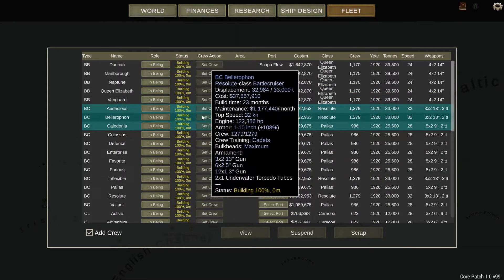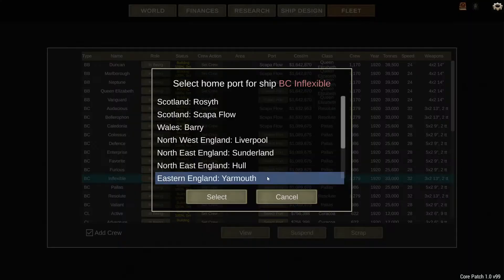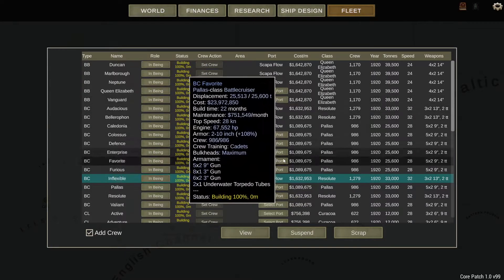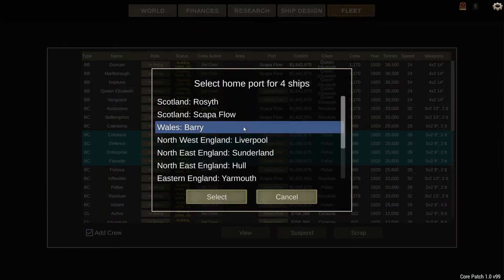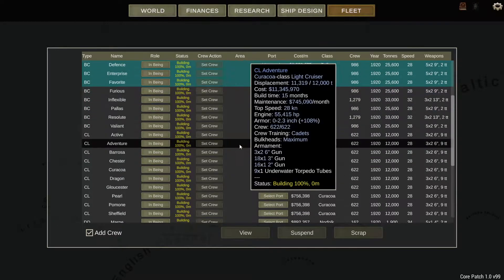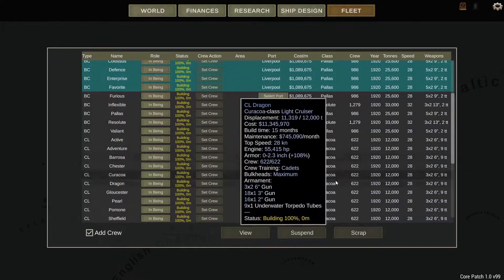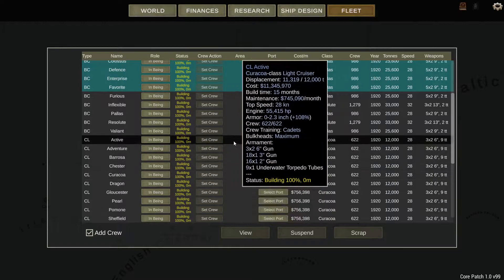I need to differentiate between the Resolute class, which are the battlecruisers, and the Pallas, which are the heavy cruisers. I want three of my four battlecruisers in the North Sea, and I want a lot of my heavy cruisers in there as well, because the Germans rarely operate anywhere but. So I'm assigning a lot of these ships to North Sea ports. The light cruisers and destroyers I will happily let assign themselves elsewhere, and if I need more presence in certain sea zones, I can do as such.